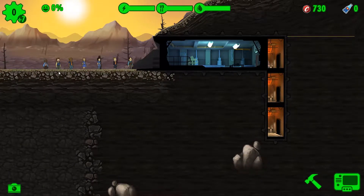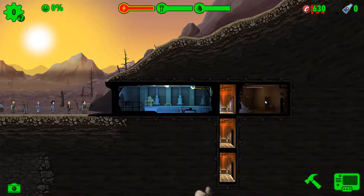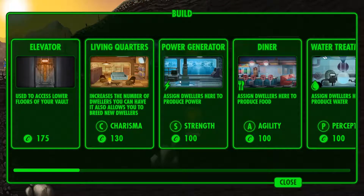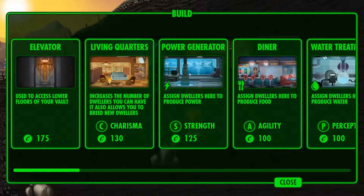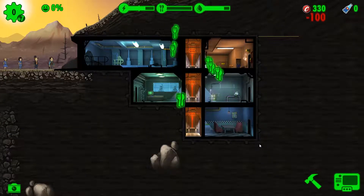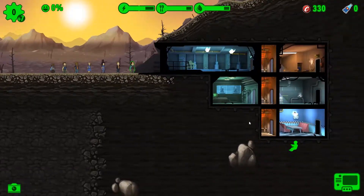If there is a correct way to build this shelter - I'm not entirely sure. So we've got a bunch of people. I think the first thing we need to make is a living quarter, and I want to build that living quarter going out in this direction. We'll have power go out this direction, water treatment come off this way, and finally food come off this way. Let's get some people assigned - power takes strength, so this guy has a huge amount of strength, let's drop him into the power facility.